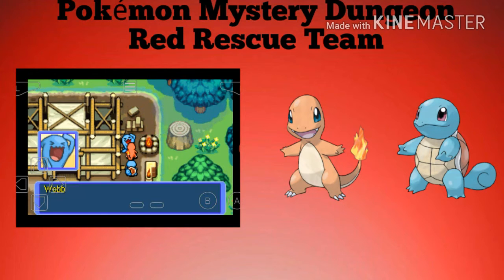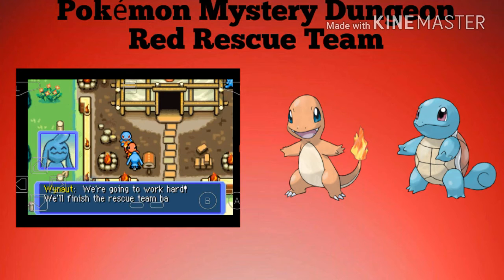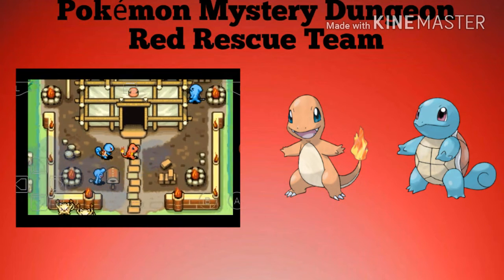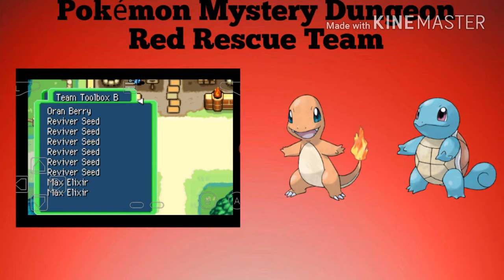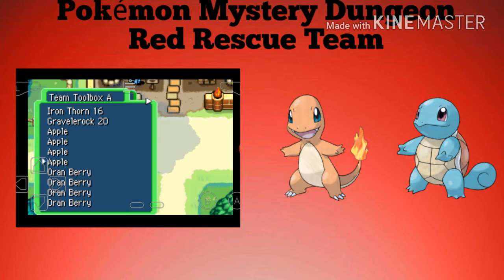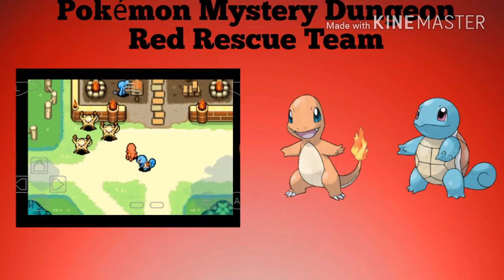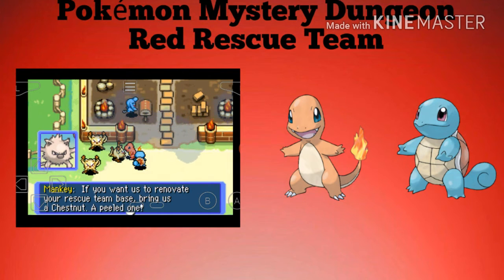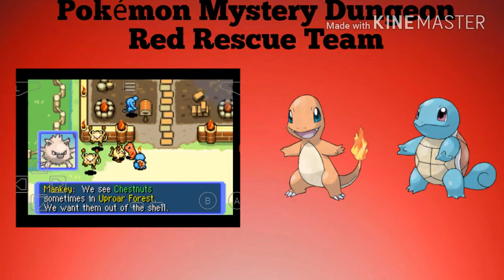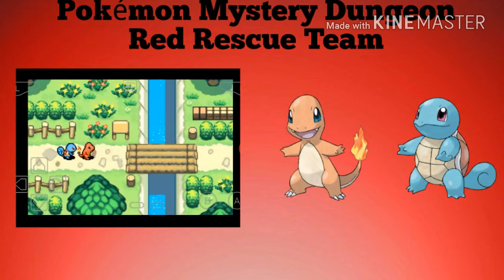Look at Monferno working over there. We're going to work hard and finish the rescue team base. I don't have any more peeled chestnuts to give these Mankey brothers, so we're going to have to go on a mission. They mentioned we can find chestnuts sometimes in Upper Forest — we want to get them out of the shell. So we'll take missions from Upper Forest.